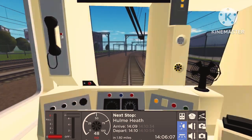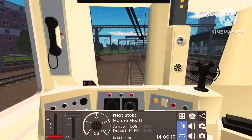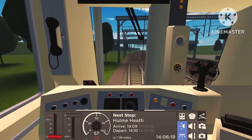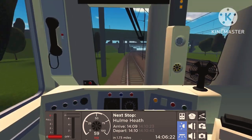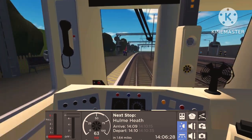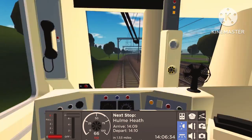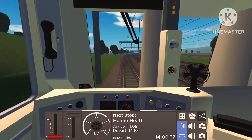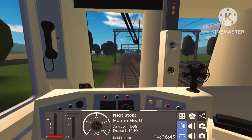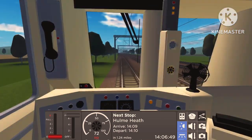It might actually be 110 — not sure. This train's top speed is only 75 miles per hour, while the Class 170 goes 100, the Class 90 goes 110, and the Voyagers in the pack go 125. We're already passing through Sterling Street, which is a limited stop on this extension, so we just speed through. We're nearly at 70 miles per hour already.